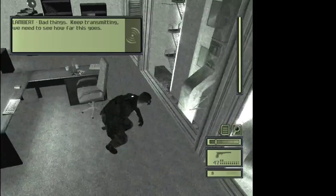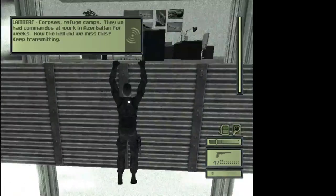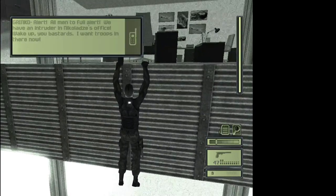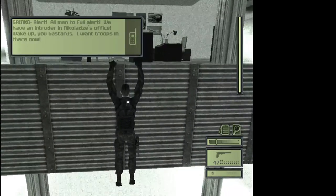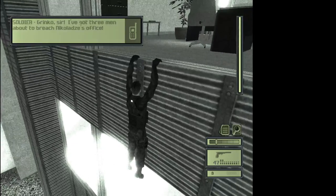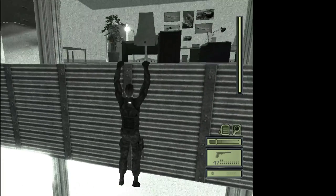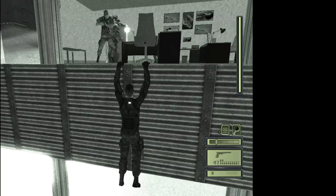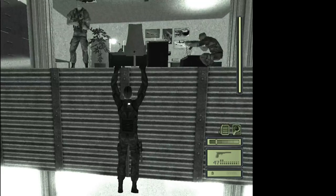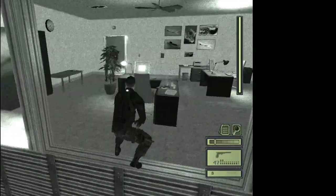Hang on to the ledge because there are going to be a few guards coming in here. Just hang on and don't move at all. A few guards are going to look around, and then we can go back out. Wait for all of them to leave.